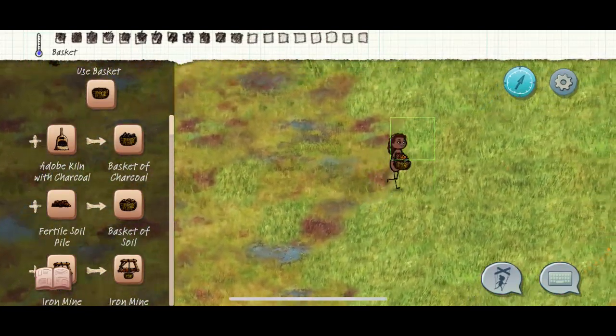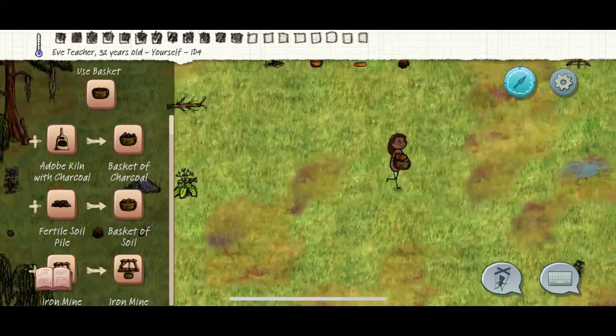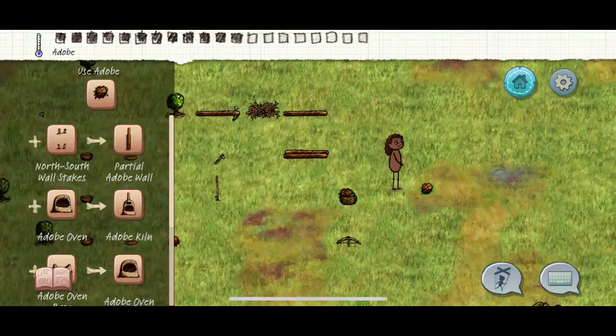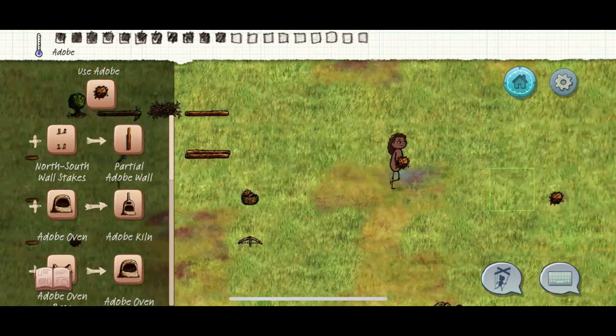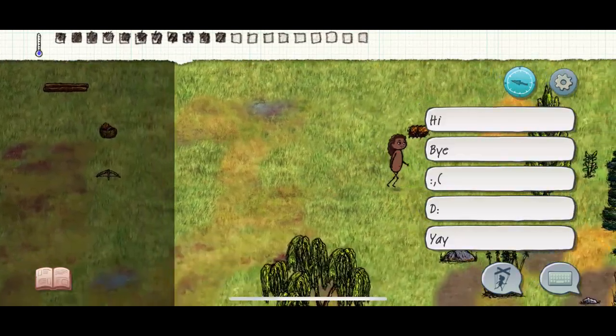We're gonna have to go a little south - that's okay. We'll bring this back to our base and make our oven - that'll be our first step. I'll move the oven right here. Make sure there's enough room - we're gonna move it a little more north.